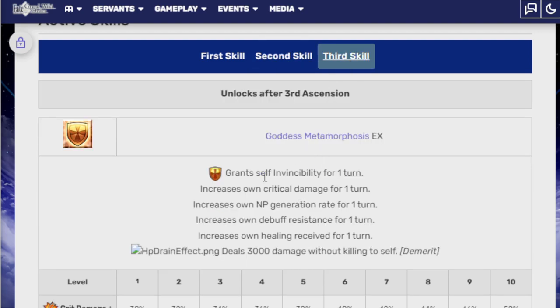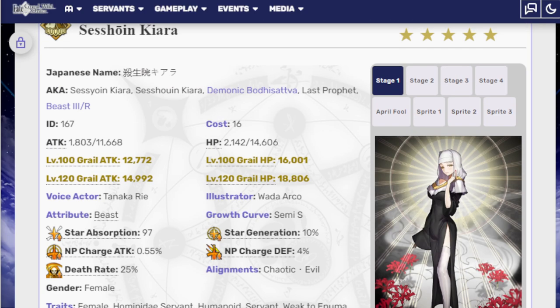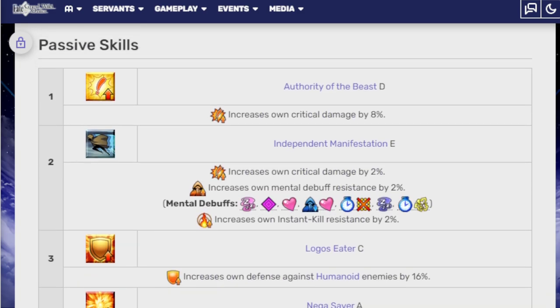The Thesis of the Stillheart A+ reduces all enemies' NP gauge by one, removes their buffs, and reduces their defense for three turns — the defense reduction is 30%. I think removing their buffs is the new addition. Third skill, Goddess Metamorphosis EX, grants self-invincibility for one turn, increases own critical damage for one turn, increases own NP generation rate for one turn, increases own debuff resistance for one turn, and increases own health healing received for one turn — all with a 50% value. Unfortunate that they all last one turn, but it is what it is.